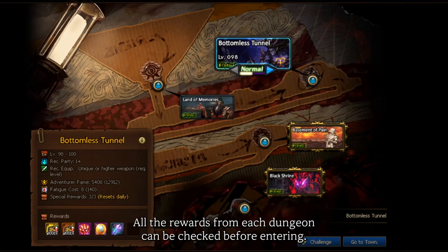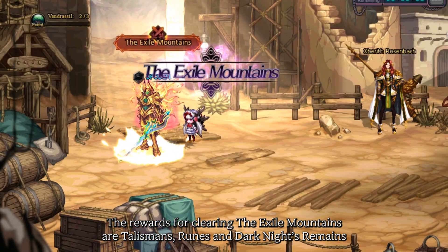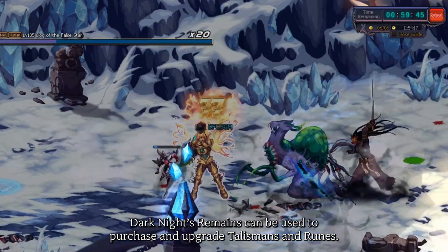All the rewards from each dungeon can be checked before entering. The rewards for clearing the Exile Mountains are talismans, runes, and dark knight's remains. Dark knight's remains can be used to purchase and upgrade talismans and runes.